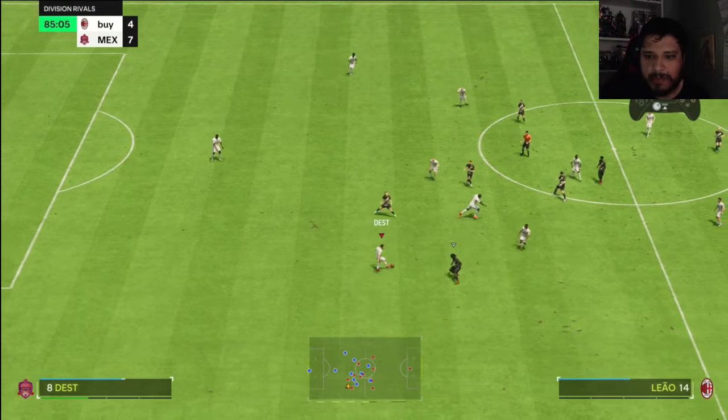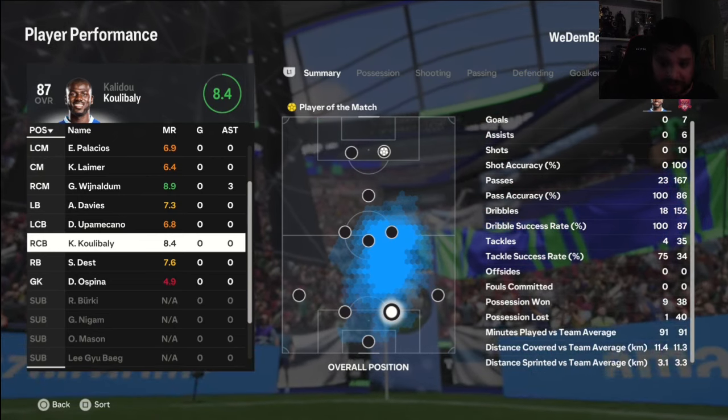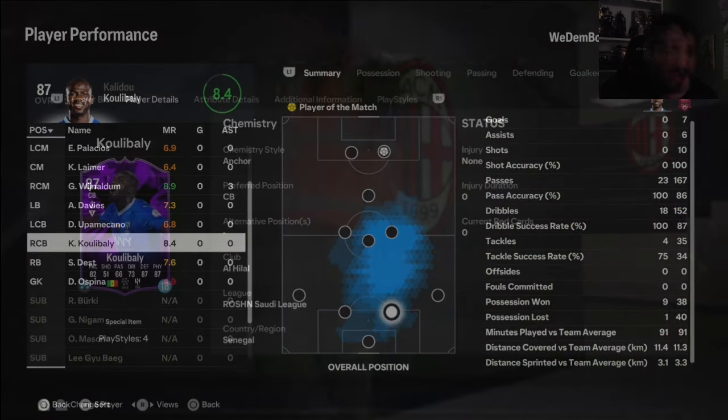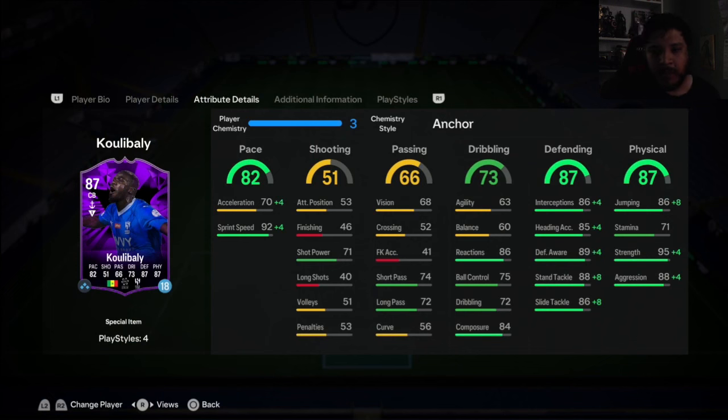Good read — vamos Koulibaly! 8.4 rating, nine possessions — a much better second game than the first one. Still has some issues but much much better. He's nice — you might just want to put the Shadow on him, because acceleration is his biggest issue. Low acceleration, low agility, low balance — it's not really ideal. It just makes these center backs feel like it takes forever to get them going.